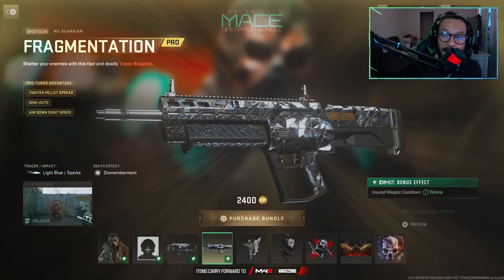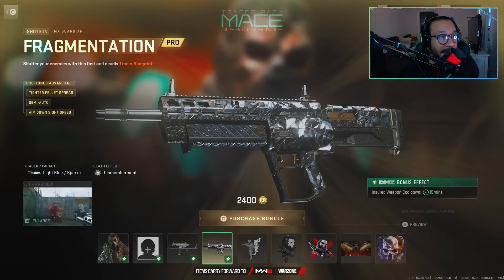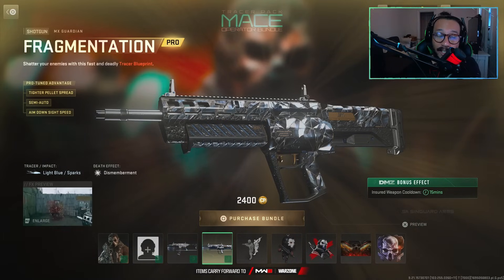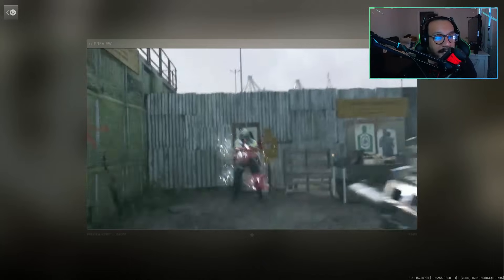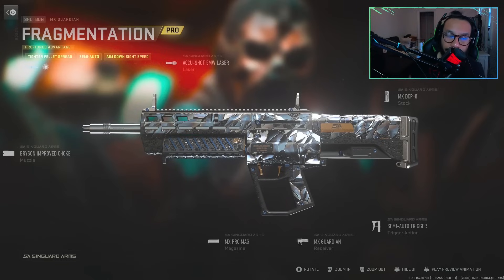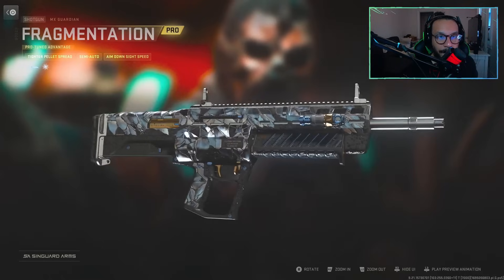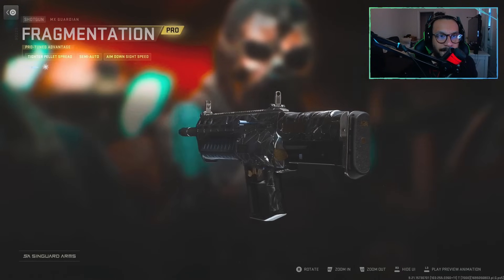I like the stock and the magazine — that looks nice. Following that, we get an MX Guardian called Fragmentation. It is a Pro-Tune advantaged blueprint. It says: shatter your enemies with this fast and deadly tracer blueprint. Pro-Tune advantages include tighter pellet spread, semi-auto, and aim down sight speed. The DMZ bonus is an insured weapon cooldown for 15 minutes. There's the build setup — similar nice design to the first blueprint.